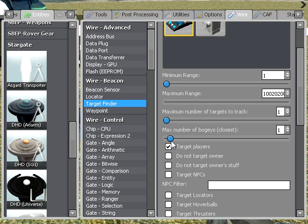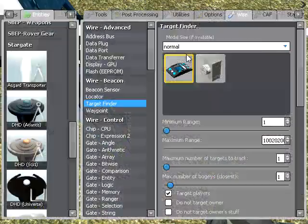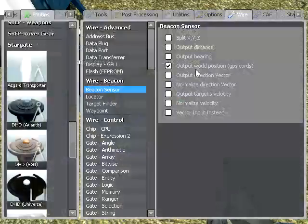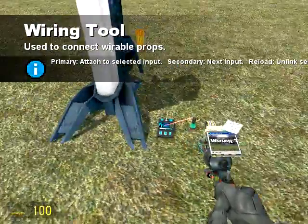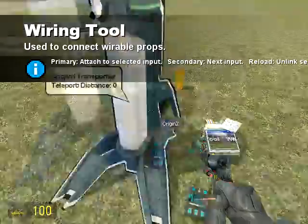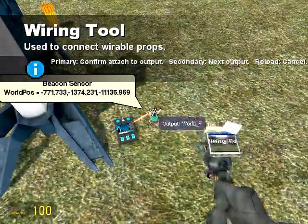Make sure 'do not target owner' is unchecked and 'target player' is checked. You can also add name filters, such as your own name, just to make sure it tracks yourself. So there's the target finder and there's the beacon sensor that is outputting the world GPS coordinates. If I just wire that up, you can see that it's found me and it's outputting my coordinates. The next thing you're going to want to do is wire up the Asgard teleporter to find you. All you need to do is wire up Origin X, Y and Z to the beacon sensor — X to World X, Y to World Y, and Z to World Z.